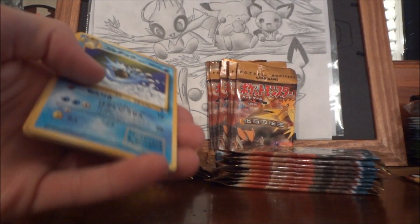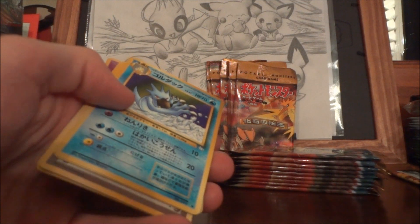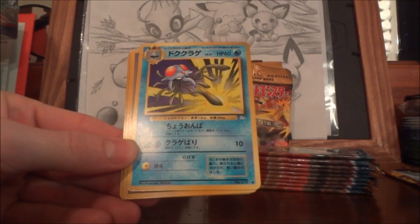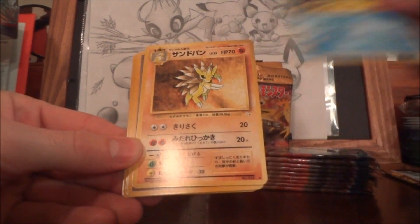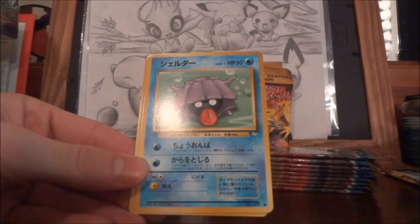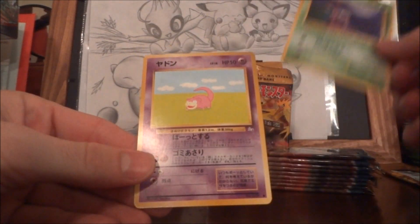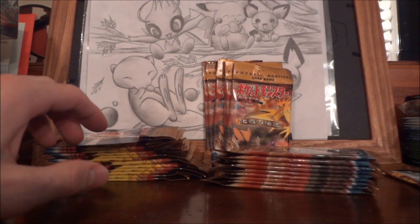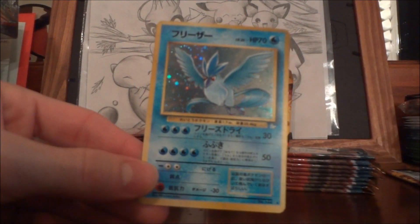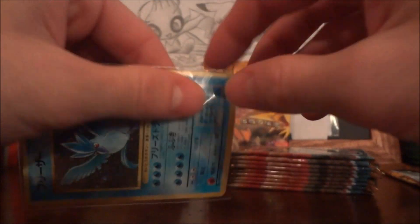Obviously I saved the packs. Got a Golduck, Tentacruel, Sandslash, Mysterious Fossil, Recycle, Shellder, Horsea, Grimer, and a Slowpoke. And our rare is an Articuno holo. I believe there are no actual non-holo rares in the set — don't quote me on that yet — but I believe every pack is a holo.